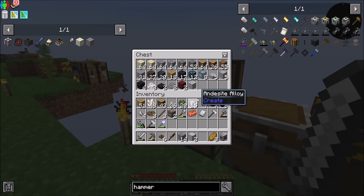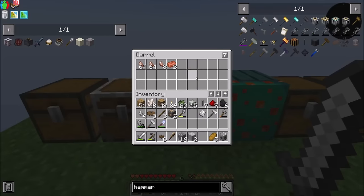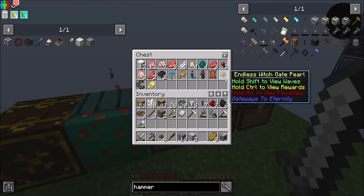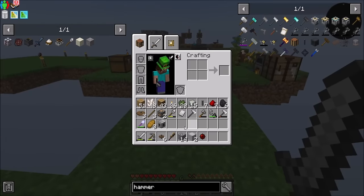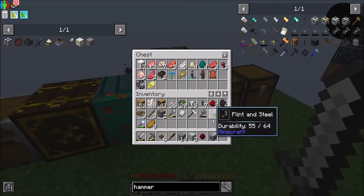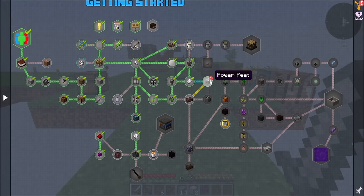See, I've got a little bit more cobblestone now. Yeah, we are definitely low on iron. I feel like we should have one iron somewhere, but like I said, it might just be my imagination. I have, in fairness, used quite a lot of it. And I don't know exactly — the peat generator breaks down matter to generate energy. Seems pretty straightforward. I'm going to put you in my modded items chest and we'll come back to that when we're ready.